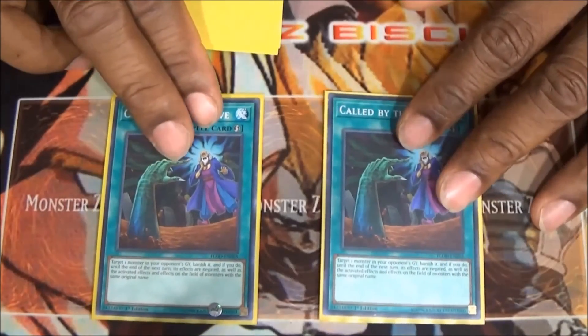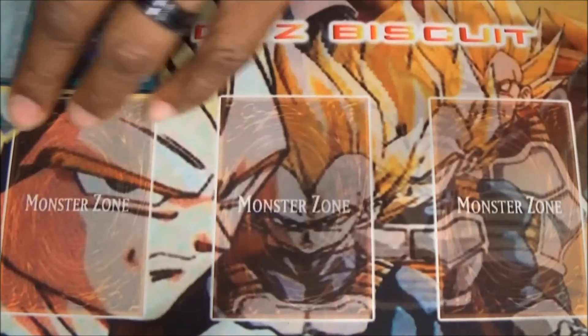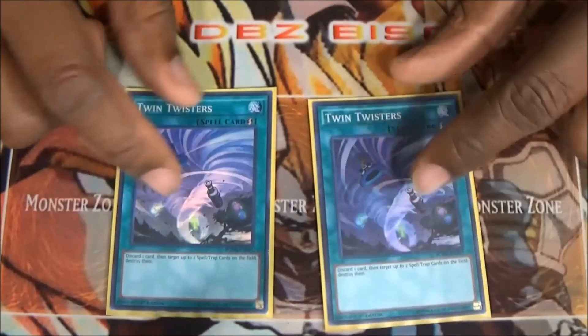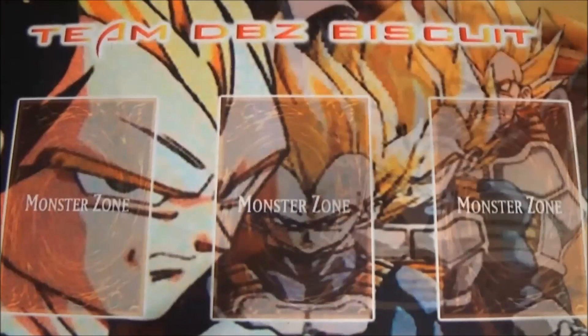We have to run two Called by the Grave because this deck will fall fast to hand traps. You want to make sure the combo plays go the way you want, so if they start dropping hand traps, go ahead and drop a Called by the Grave and keep that play going. Lastly, we're running two Twin Twisters because back row can be brutal and you want to make sure you can get your plays going the way you want.